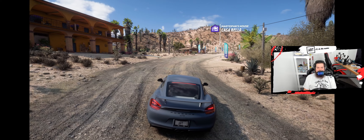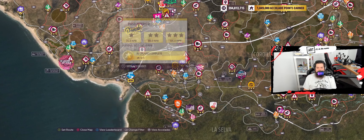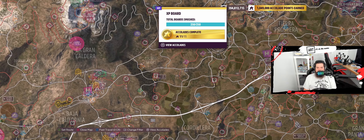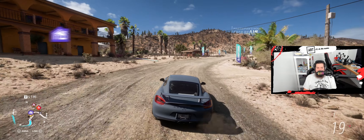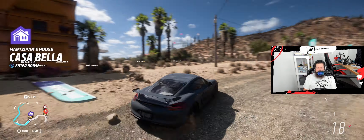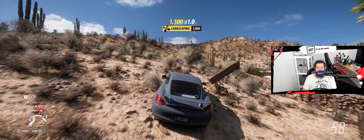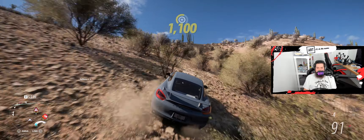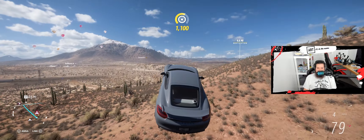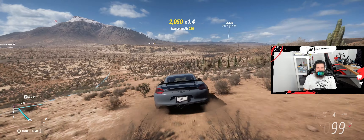You might be able to get it over here, but the best strategy I have is to point us in this direction. We need to get some air and then land and do a wreckage skill — that's a crash landing. You get it: when you're landing, you're wrecking. Crash landing.